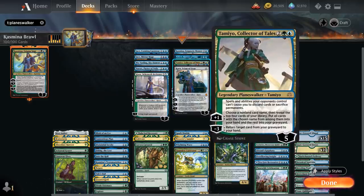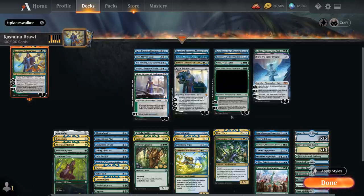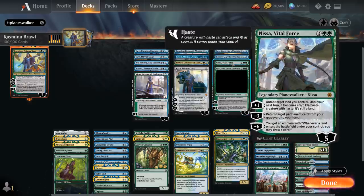We've got Tamiyo, Collector of Tales, with a passive protecting us against discard and sacrifice effects. The minus-three is also a nice way to get back powerful cards from our graveyard including Time Warp and planeswalkers we want to ultimate. We've got Karn, Scion of Urza, providing extra cards with the plus and minus-one abilities, or generating a construct token if we've got a few artifacts in play. At five mana we've got Nissa Who Shakes the World — a very powerful planeswalker with a passive giving us access to more mana for each forest we have in play. We've also got Nissa, Vital Force, which can quickly ultimate with a minus-six, and if we use Kazmina's plus-two we can potentially ultimate and still keep Nissa around, then draw extra cards whenever we play a land.